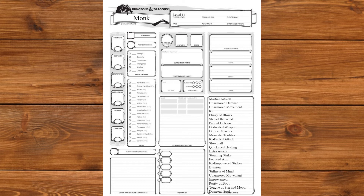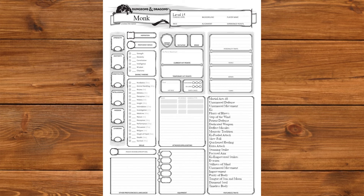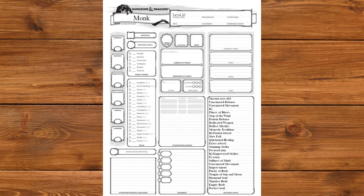At level 14 we'll get Diamond Soul — proficiency in all saving throws, need I go on? At level 15 we'll get Timeless Body, which is... a thing. It's fun, I guess. At level 17 our Martial Arts die becomes a D10, and at level 18 we'll get Empty Body. The invisibility is fine, but Astral Projection is where the real fun is. Lastly, at level 20, we'll get Perfect Soul to always start a fight with some Ki.